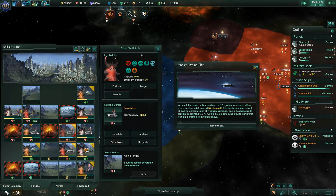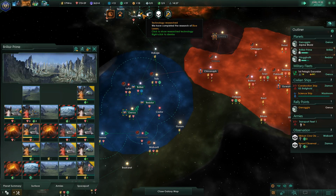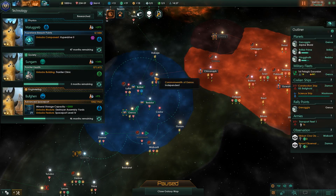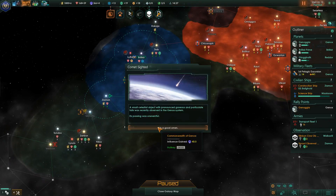A derelict Erosian cruiser has been left forgotten for over a million years. It's a slowly spinning vessel not showing weapon damage, and all escape pods remain accounted for. No power signature detected. Also, we've researched blue lasers, which means we should probably upgrade to hyperdrive 2, making our ships move a bit faster.